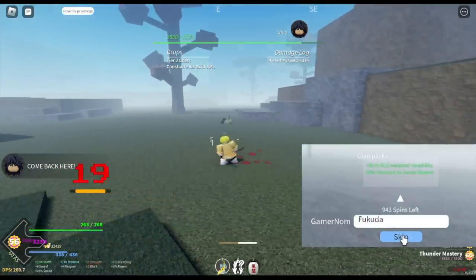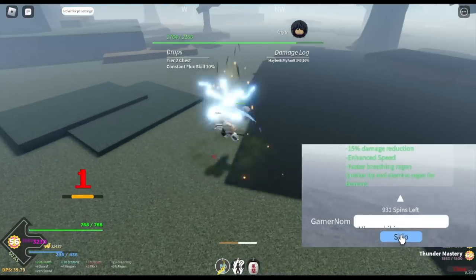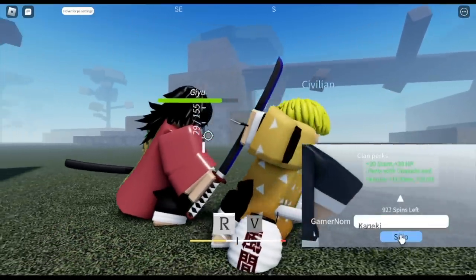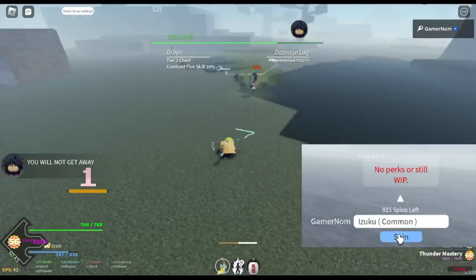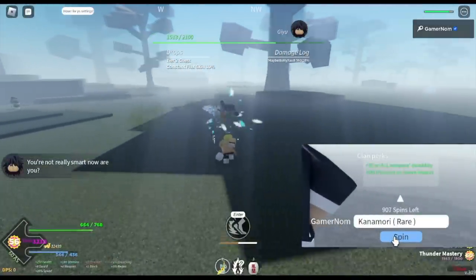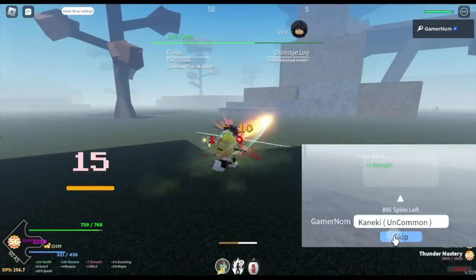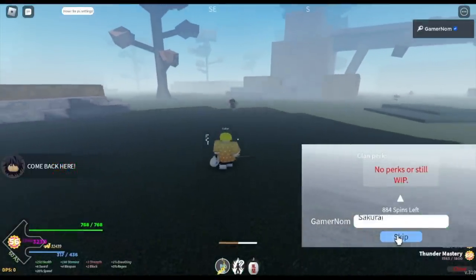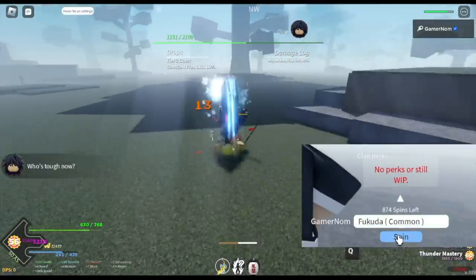This is Tomioka – Giyu. I noticed the weakness of this Hashira is long range attacks. Check that out – these attacks are mostly close to mid range, so I think we have the advantage as long as we take advantage of our Z and N skill, or X skill. Our B skill is not that effective here but make sure to gauge the distance. That skill is still doable.